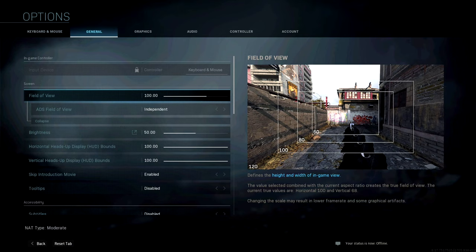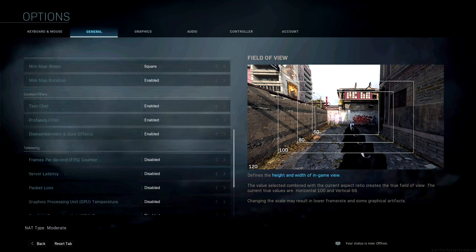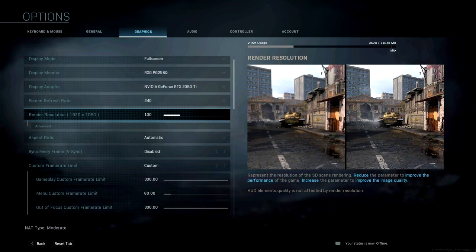Moving over to general settings: field of view is 100 and ADS field of view is on independent. Brightness is 50. Horizontal and vertical HUD are both on default at 100. Minimap shape is square, minimap rotation is enabled, and he also likes to enable FPS display showing in his top left corner.